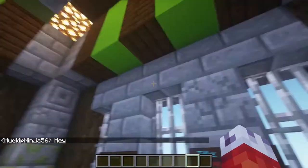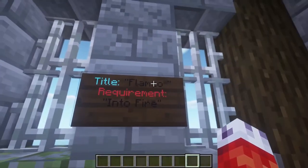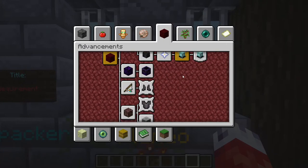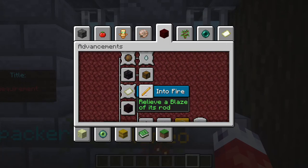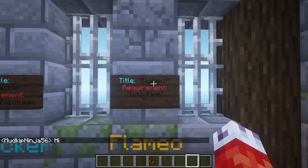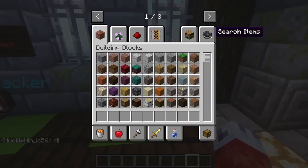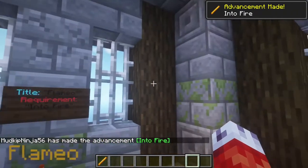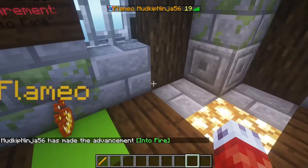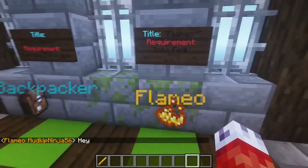If I type right now it's just my normal name, because I don't have any titles. You'll notice this sign has the Flameo title on it, and it says requirement: Into Fire. If I press L to look at my advancements and go to the Nether tree, I don't actually have the Into Fire advancement. So if I right click on this sign, my name hasn't changed. However, if I give myself a blaze rod, which activates the achievement, I now have the Into Fire advancement. Now if I right click on the same sign and press tab, my name has changed — I now have the Flameo title before my name in a nice orangey gold color.